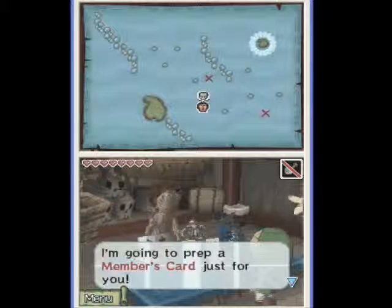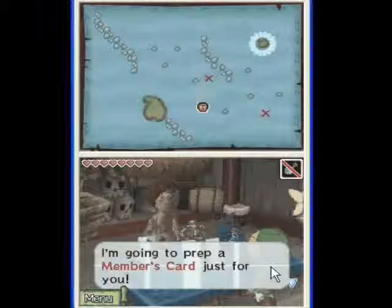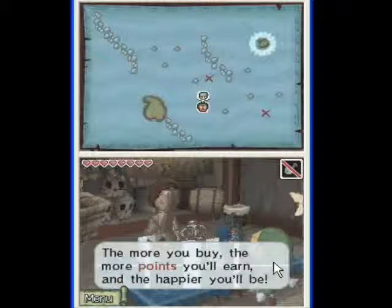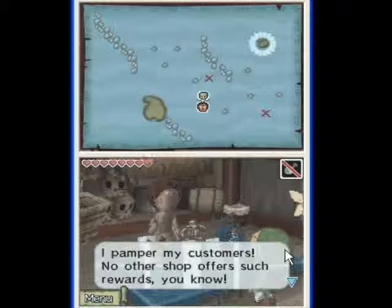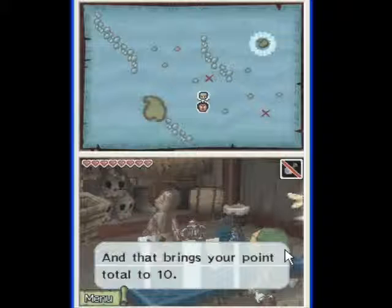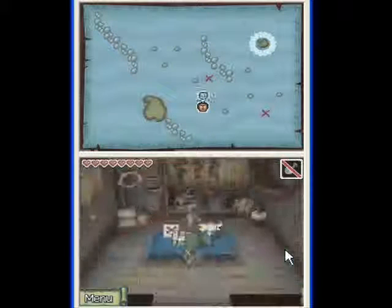Hey guys, this is JayonT, and welcome back to Let's Play The Legend of Zelda: Phantom Hourglass. We are here currently in Beetle Shop Ship. I'm going to prep a member's card just for you. The more you buy, the more points you'll earn, and the happier you'll be. I pamper my customers — no other shop offers such rewards. And that brings your point total to 10. Try to earn 20 points and earn a silver membership.